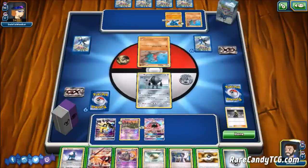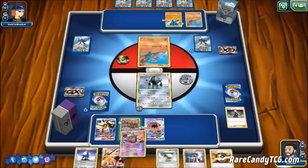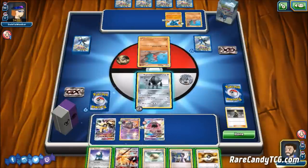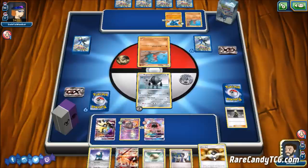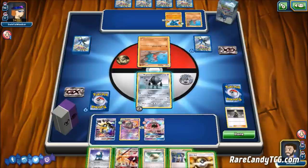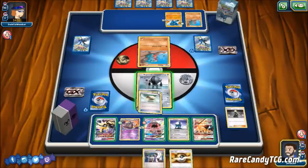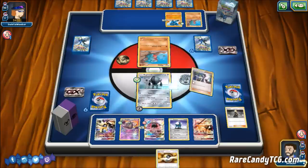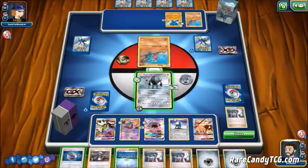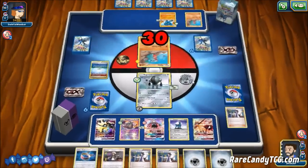After a pass from our opponent, we bench our other Duskmane and attach Float Stone to Registeel so we can retreat into another attacker once powered up. We also get Parallel City into play and Garbotoxin active — a pretty strong setup turn. We do Turbo Arm to soften up the Gible and put energy in play. Our opponent may have Rare Candy, Garchomp, and Sycamore ready, but we'll see.